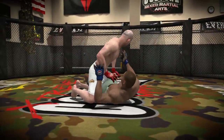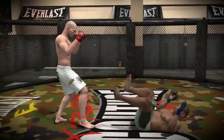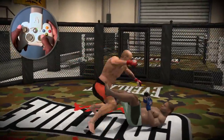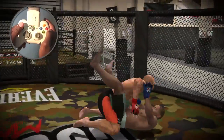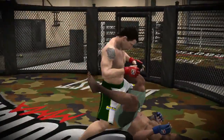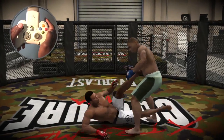If you find yourself standing while your opponent is in open guard, you can do a few different things. You can kick your opponent in the legs by throwing any strike. You can perform a diving punch by dashing forward and throwing a jab. You can go to guard stacked by pressing A, or go to a postured up guard position by holding the left stick towards your opponent and pressing A. Finally, you can deny a scissor takedown by pressing B.